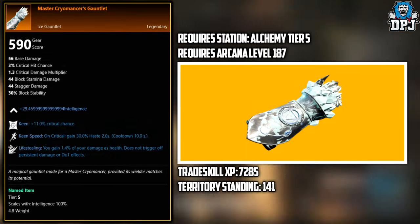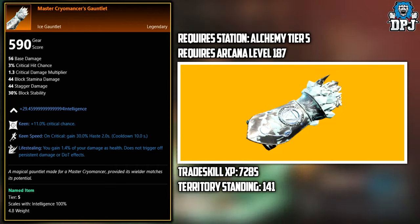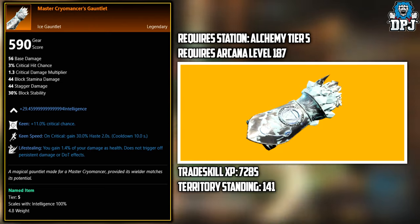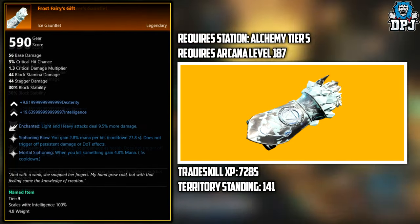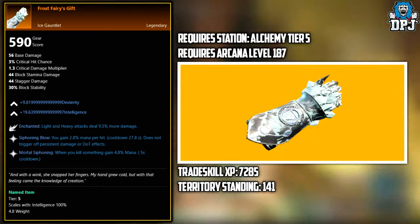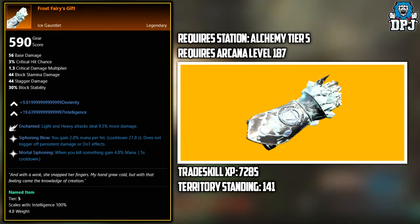Next up, we have the Master Cryomancer's Gauntlet. This legendary needs to be crafted. Station requires Alchemy tier 5, an Arcane level of 187, Trade Skill XP of 7,285, and a Territory Standing of 141. Next up, we have the Thrust Fairy's Gift. This is also a legendary that needs to be crafted. Requires an Arcane level of 187, Trade Skill XP of 7,285, and a Territory Standing of 141.